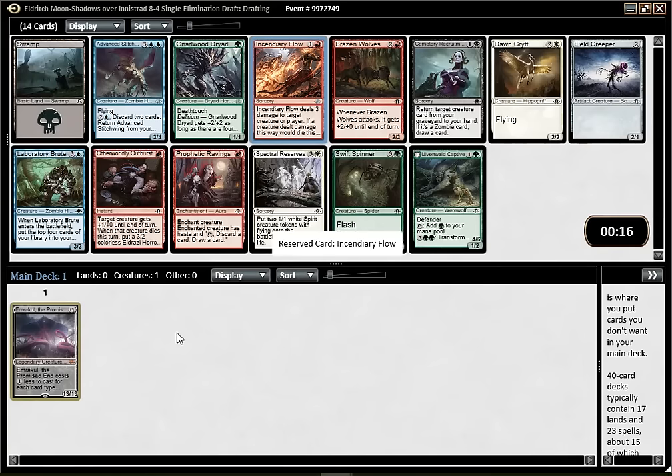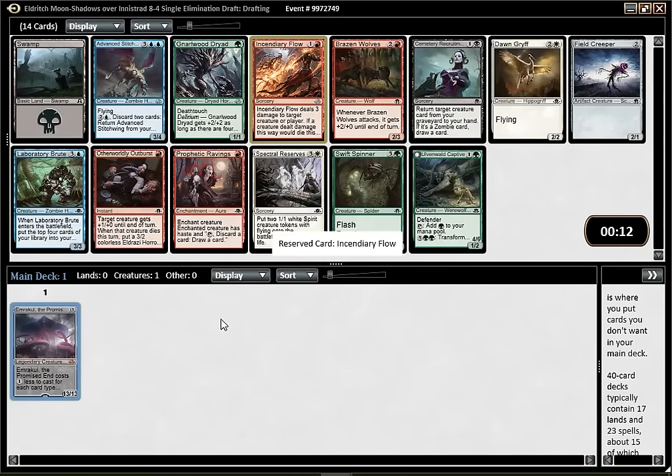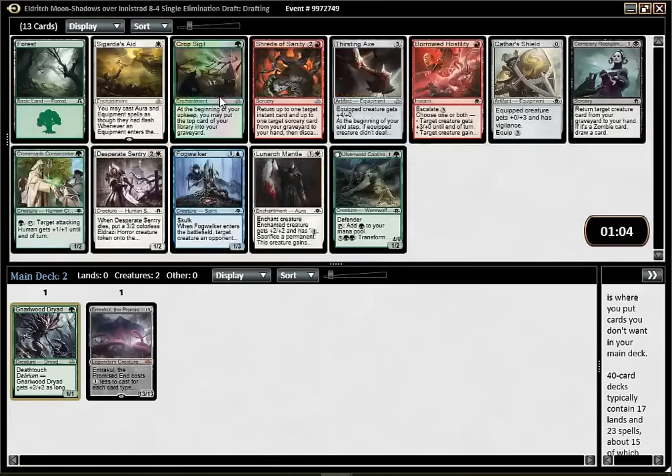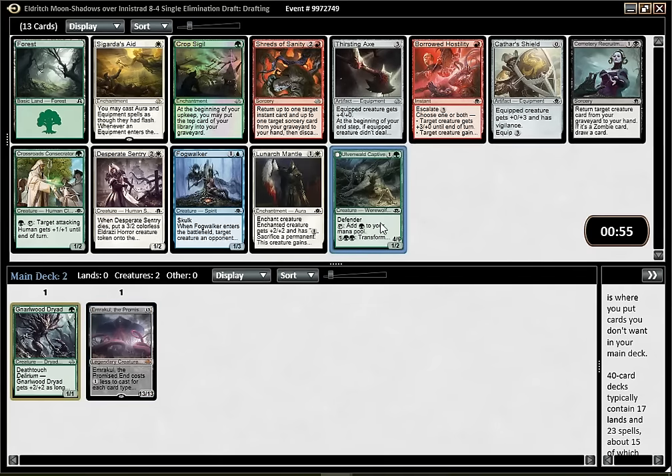I'd rather be green. Green-red is probably not the best shell for Emrakul either, but that could be a sign that red is open. It's a tough pick. I think I'd go with Dryad, just because I have the Emrakul and I'd rather be green and make that card good. Maybe Captive was slightly better than Dryad, I'm not sure. But since there's another Captive here, I think I'm pretty glad I took the Dryad last pick.